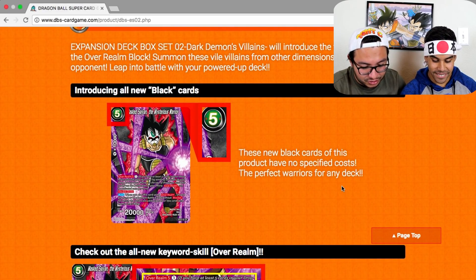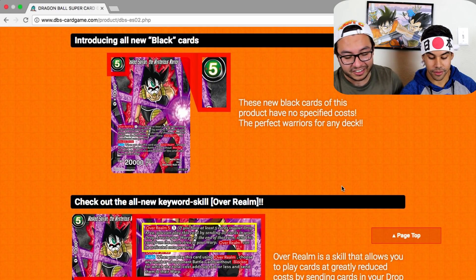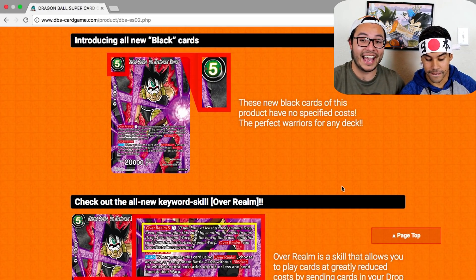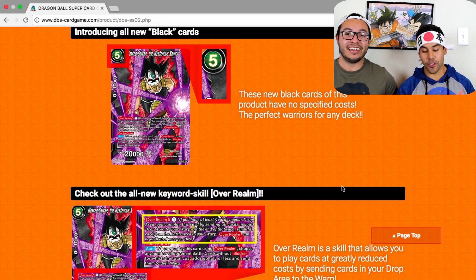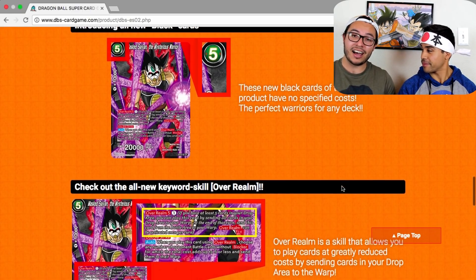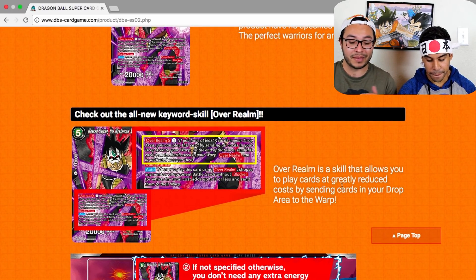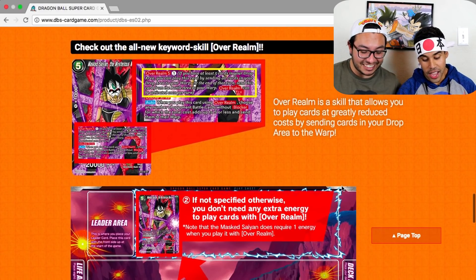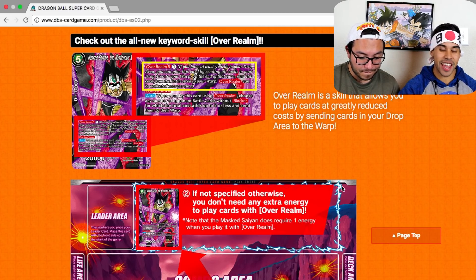They revealed it December 25th. These new black cards have no specific cost — zero — making them the perfect warriors for any deck. So we're gonna see a lot of these in decks that mill or rely on milling to power up. It's a versatile card — you could throw it in any deck for the hell of it.